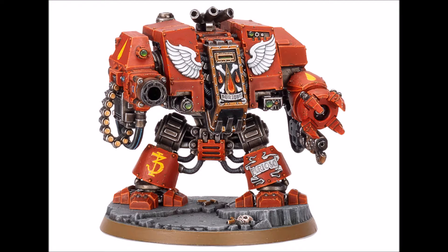So, the Furioso Dreadnought — there currently still is some debate as to the exact role of the Furioso when compared to the Death Company Dreadnought. In the previous video that I did, I stated that the Death Company Dreadnought is probably the better close combat variant of the two. It is true that the Furioso Dreadnought does have a higher armor value at 13 and a higher weapon skill. However, the Death Company Dreadnought frankly just has more attacks.